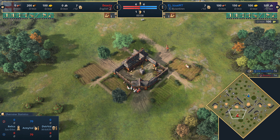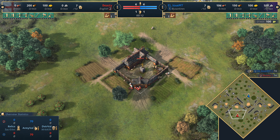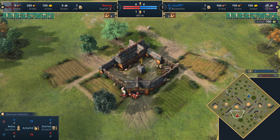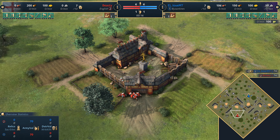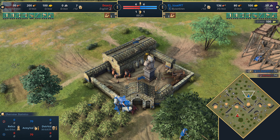Welcome everyone to a casted game for Age of Empires 4. Today spawning in the southwest corner of the map, playing in red, we've got BeastieQT playing as the English, and his opponent in the northeast playing in blue, we've got Louis MT playing as the Byzantines.